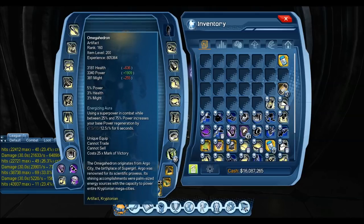In a raid scenario, you won't always see those conditions. If you have a really bad controller in your group, the Omega Hedron fills in the gaps and you'll have a better time. But if you're running with a competent controller who has the proper artifacts, you don't need Omega — the power return is completely fine. Electricity is a high power cost power set, and I'm near the top in power cost, yet I never feel like I'm out of power or need to use a soda.